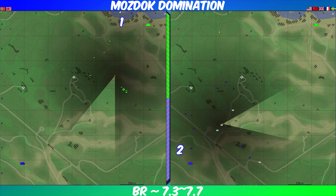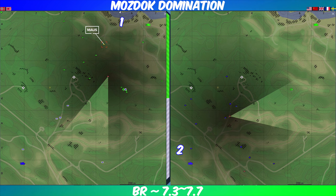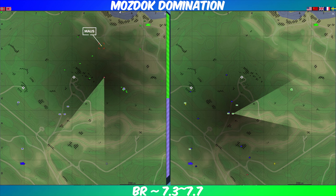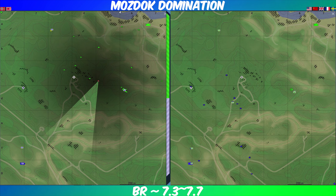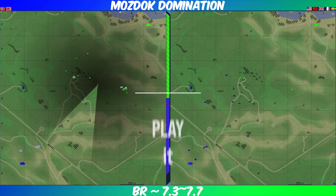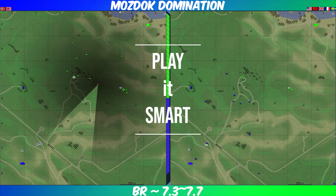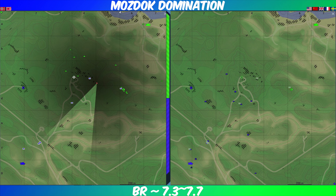Right here at 7.7, team one has a Maus and I'm going to highlight it — it's the big heavy right here. This thing is going to get up on the B point, and trying to fight uphill to get to the B point is an absolute pain. Team two does have a position where they can see over at the C point and snipe at team one, but for the most part team one plays it smart, backs up, goes around into the B point or onto the little hill where they can maintain a pretty good defensive posture.